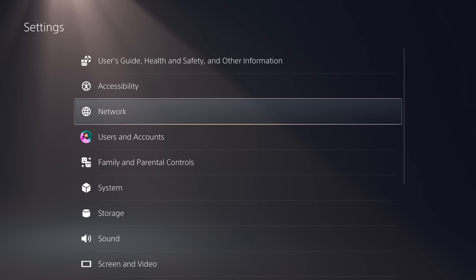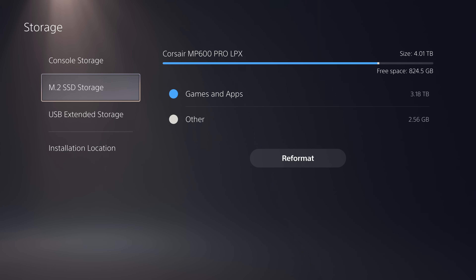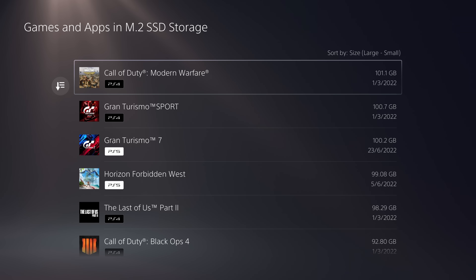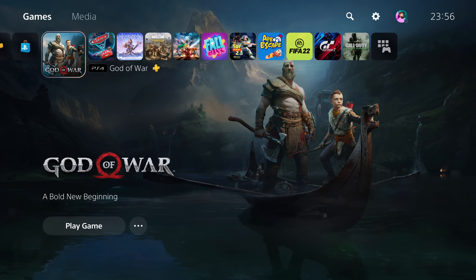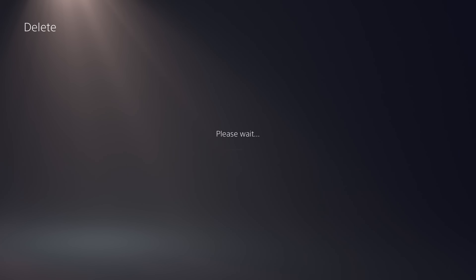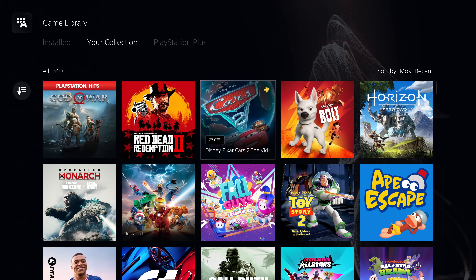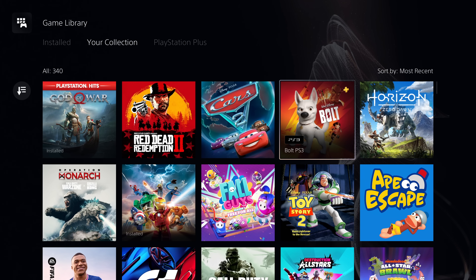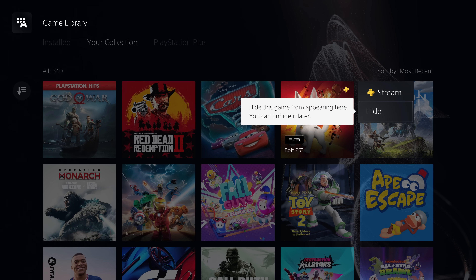Another huge advantage of cloud streaming is that it won't take up any storage on the console. It's not a huge problem for me right now as I'm using a 4TB SSD, but for most people, once you've downloaded 10 or 15 games, you've probably maxed it out. If you wondered what happens to the games once you've streamed them, they do show up on your dashboard. You can then choose to remove from home, which essentially deletes the game from the dashboard. They will also show up in your game library collection, but if you don't want those PS3 or streamed games to show there, just hit the menu icon and hit hide.